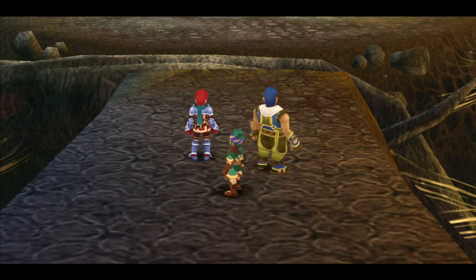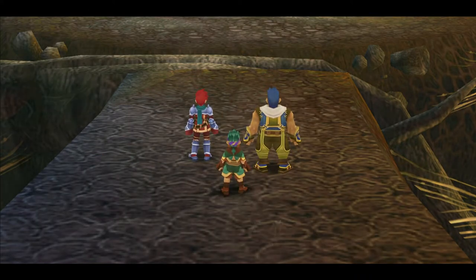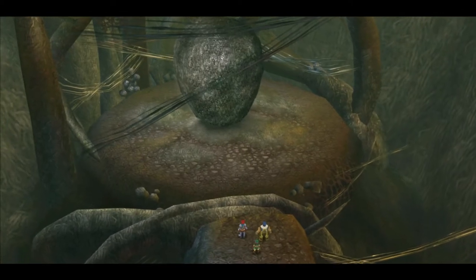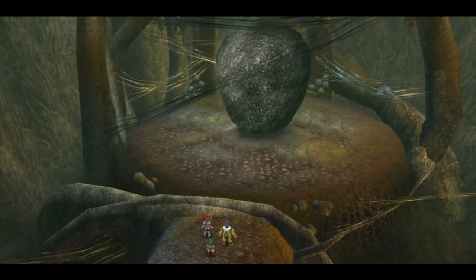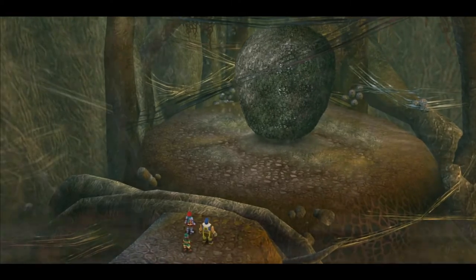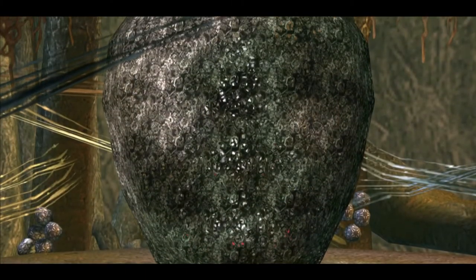We walk through the door — it's like some kind of cocoon. Guessing the beating we're hearing means it's just about to hatch. What the heck is in there?